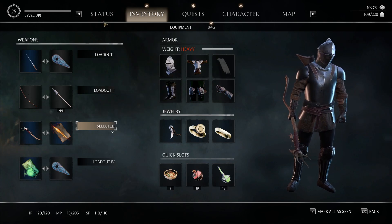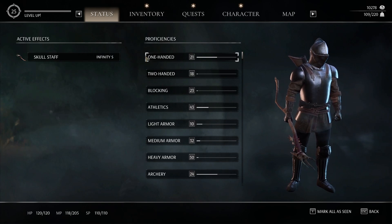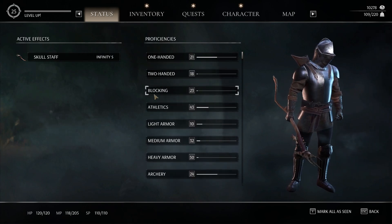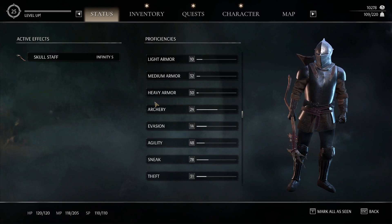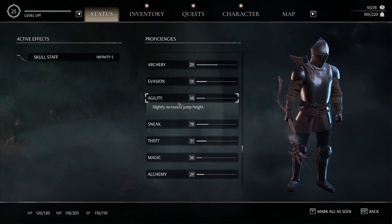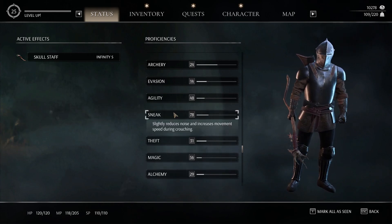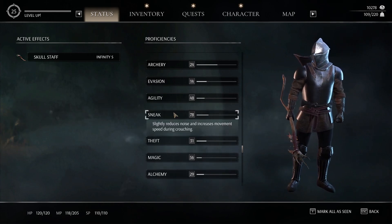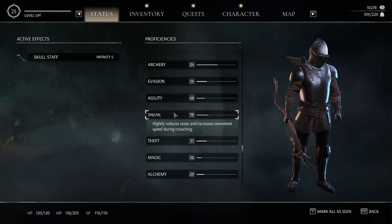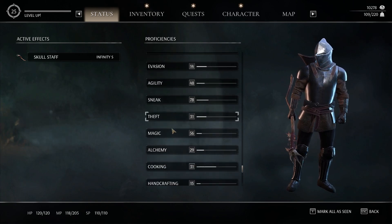Let's go over skill points and the proficiencies. These all go up by being used, like standard games. Jumping is high because you just jump to raise it. Sneaking — you can sneak everywhere you go and that raises it really easily. You don't even need guys around, they can be super far off screen and your sneak will still go up. My magic is up higher because I use it a lot.